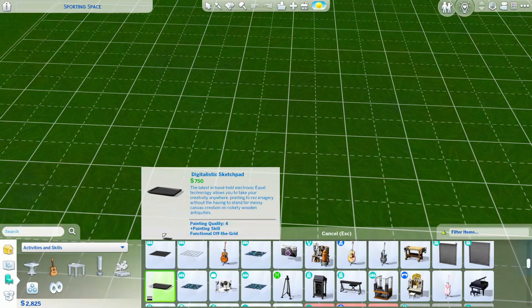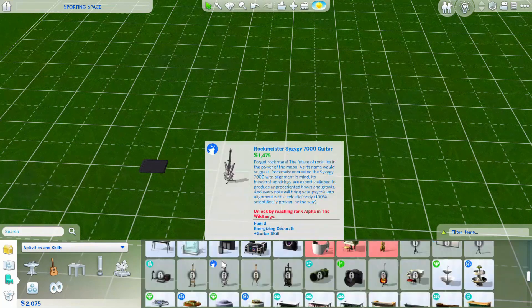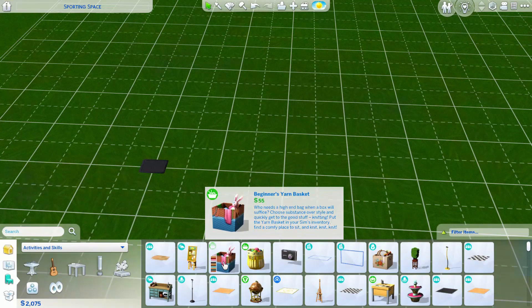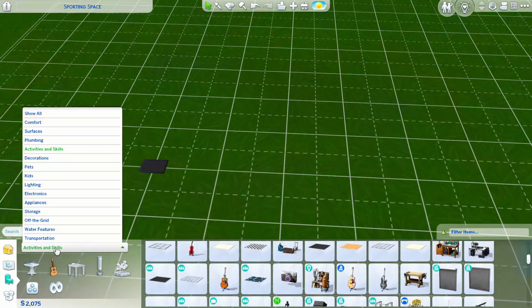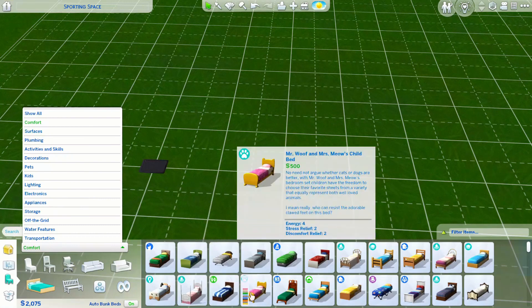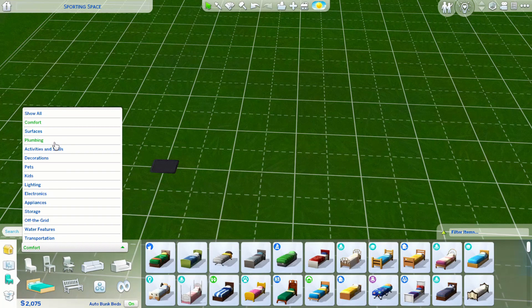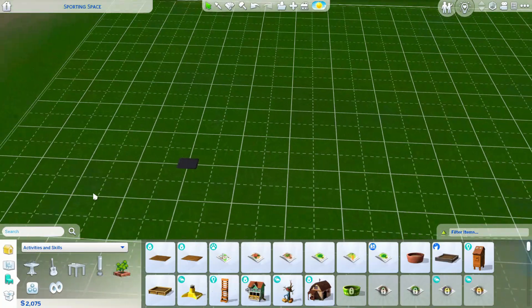Okay, get her the sketchpad and then we have 275 left for something else. Maybe we'll get her like some plant potters or something like that for her yard. So how I'm gonna do this is — in order for her to have this garden that we're gonna start up, we're gonna have to deduct 500 to build it.